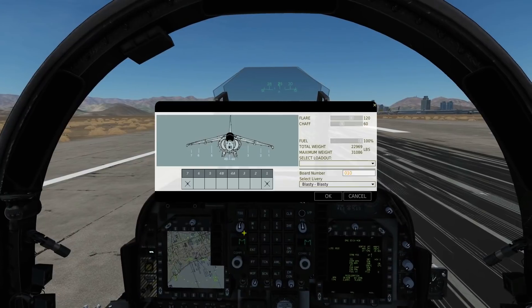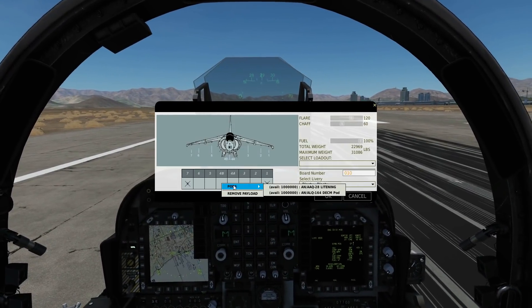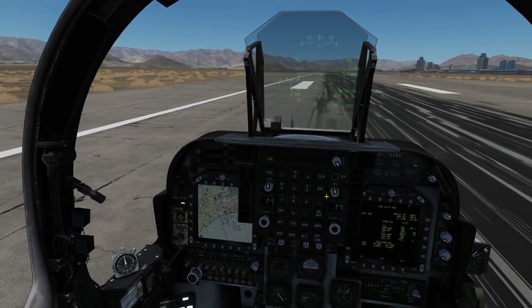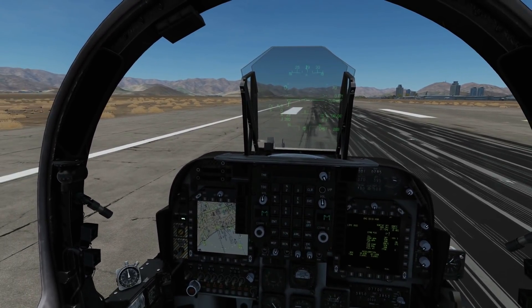Whenever we do a mission with Sidearms, we're usually going to want to tie in another item, which is the DECM pod — the countermeasures jamming pod. We're going to talk about both of them today. First of all, the missile.